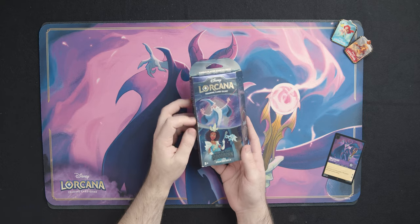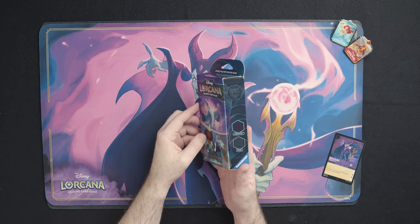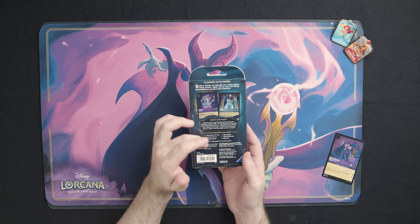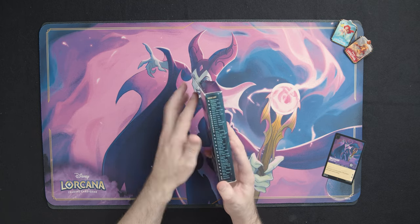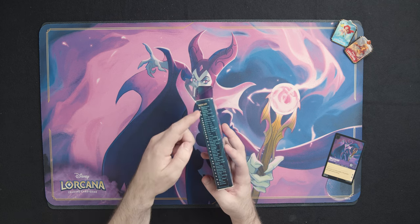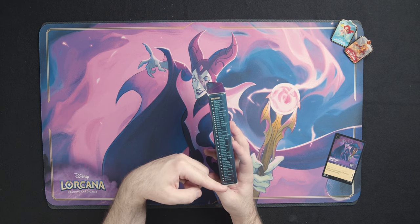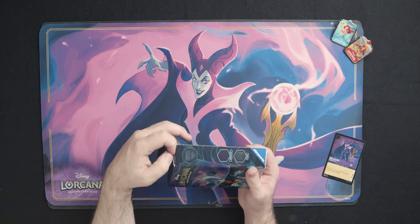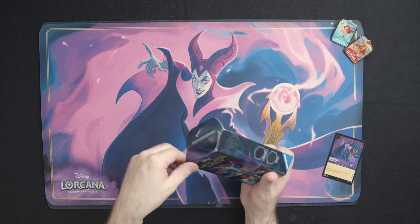Right off the bat you can see we have Merlin and Tiana on the front. On the back it has more information about the lore, the cards, and what's going to be inside. You also have your entire deck list on the side, which shows not only what card is inside but how many of each one.